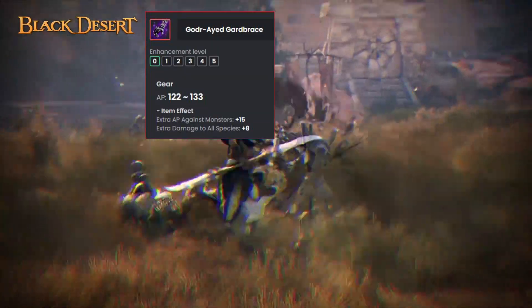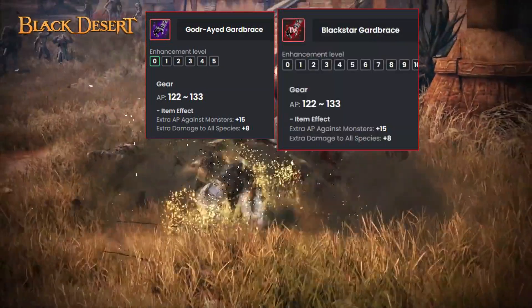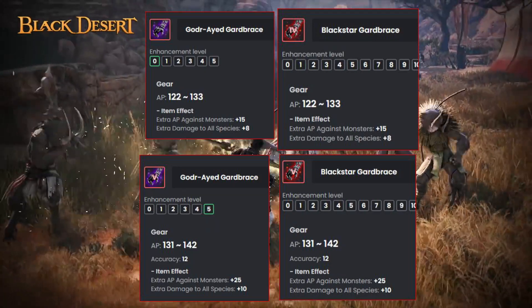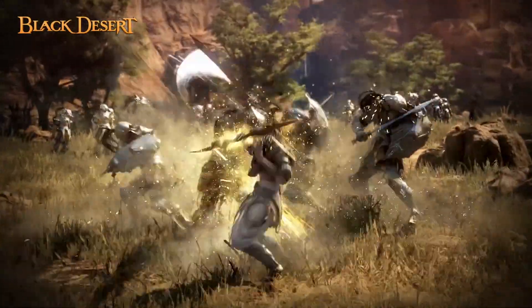This means that the base God-Eye weapon has the same power as a TET Blackstar, with the PEN God-Eye having the same power as a PEN Blackstar. These weapons have received some mixed reactions from the community upon their release, with some people thinking they're amazing and others thinking that they're just totally useless.